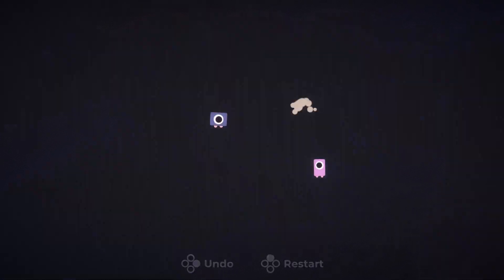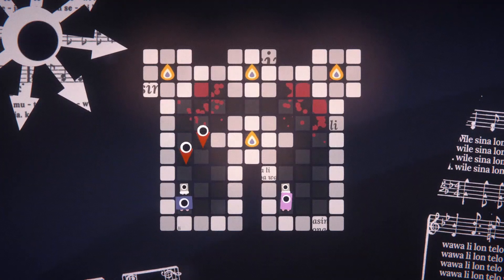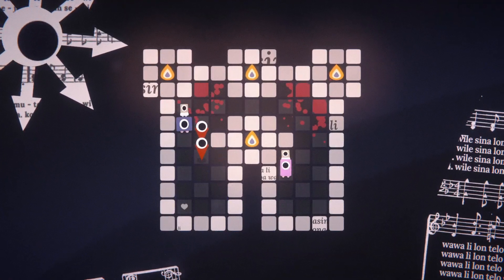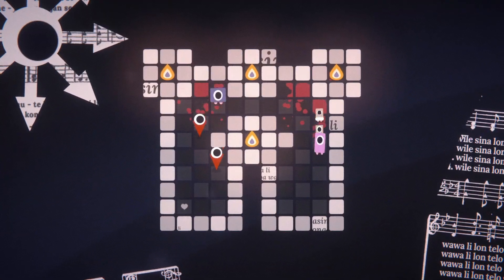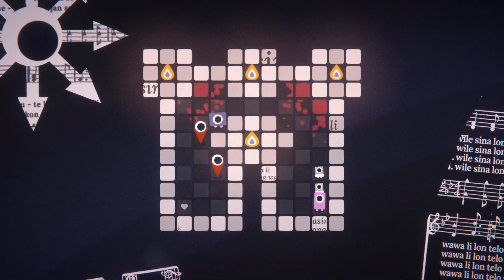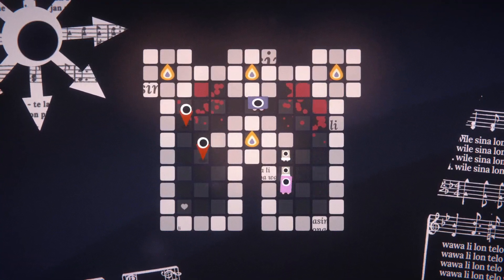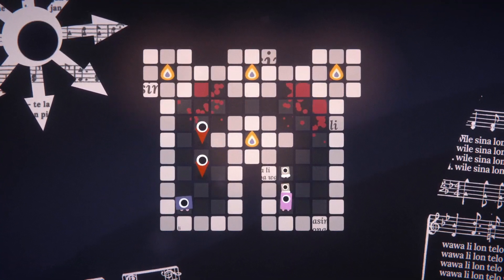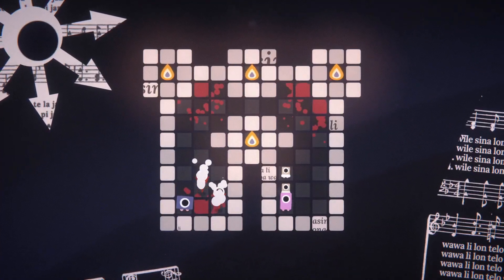We're down to two. And I guess I want to get them down so we can get over. But we have to get... okay, there we go. We go down, and now you can get over. So that's almost right. I think I just need to do that thing I just did, but on the other side.